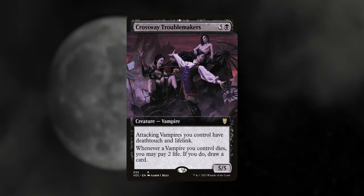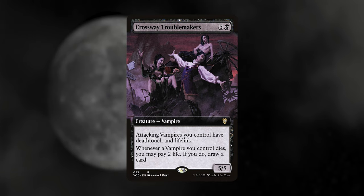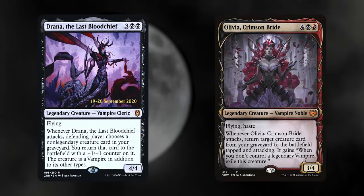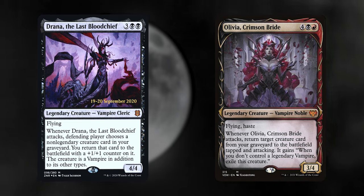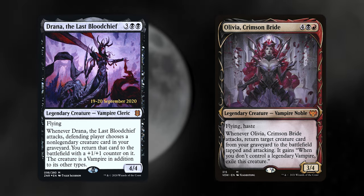Crossway Troublemakers give all our vampires deathtouch and lifelink, and they allow us to draw cards from our other vampires dying. Drana the Last Blood Chief and Olivia Crimson Bride — want to get our vampires back from the graveyard? These two will facilitate that for us and allow us to reuse our undead resources.